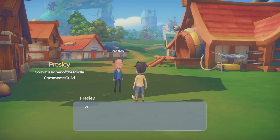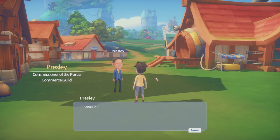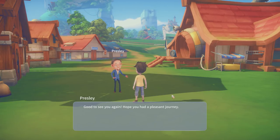I'm excited. Here we are — is this the mayor? His name is Presley. He says, 'Sharky, good to see you again. I hope you had a pleasant journey. I'm here to show you to your workshop — it's pretty close.' I wonder what it's like. I didn't get to know my par too well. So this is your dad's workshop. No one's been working there since your par left Portia so many years ago.